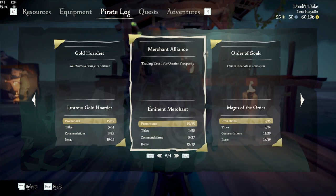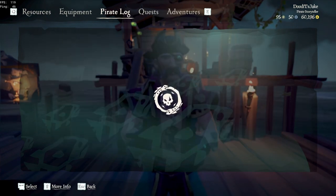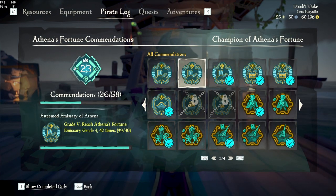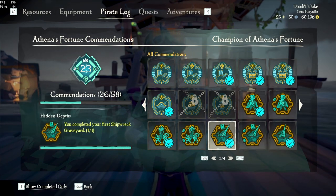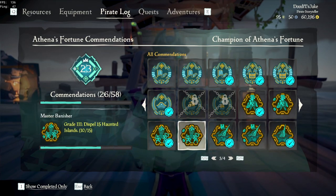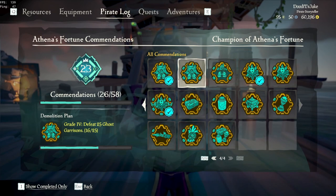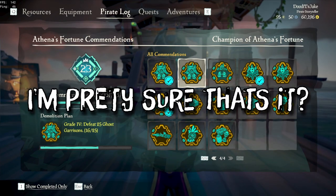Go back and then go to Athena's Fortune, click on it, go to Accommodations, and start scrolling down — you'll see the new accommodations. Go to Master Banisher, which I think gets you the Reaper Sword. For this one you have to dispel Haunted Islands, and you do that by talking to Belle during the new Legend of the Veil Voyages. The Demolition Plan accommodation is when you defeat the final Phantom Fort, which ends your voyage — that's what it's referring to.